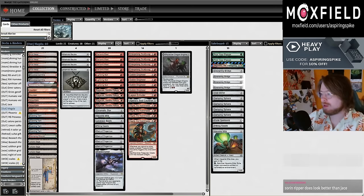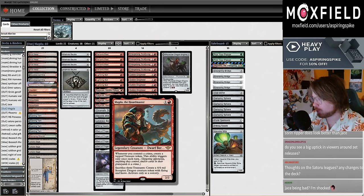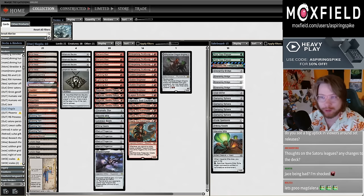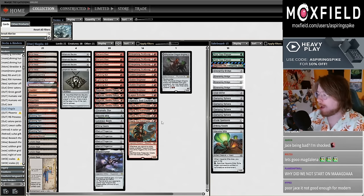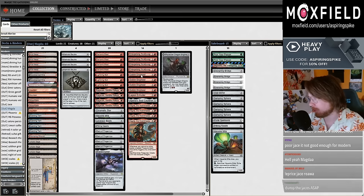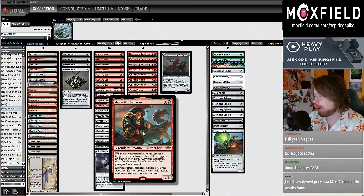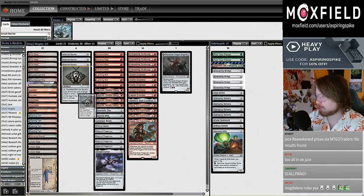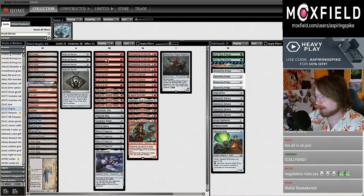Mono red Magda. This deck is built around Magda the Horde Master, a two-mana two-two. Whenever you commit a crime, make a tapped treasure token — ability triggers only once each turn, but you can trigger on your opponent's turn. You can sacrifice three treasures — also a cauldron ability, we have one. Goblin Engineer can tutor it, and sacrificing three treasures makes a four-four Scorpion Dragon with flying and haste.